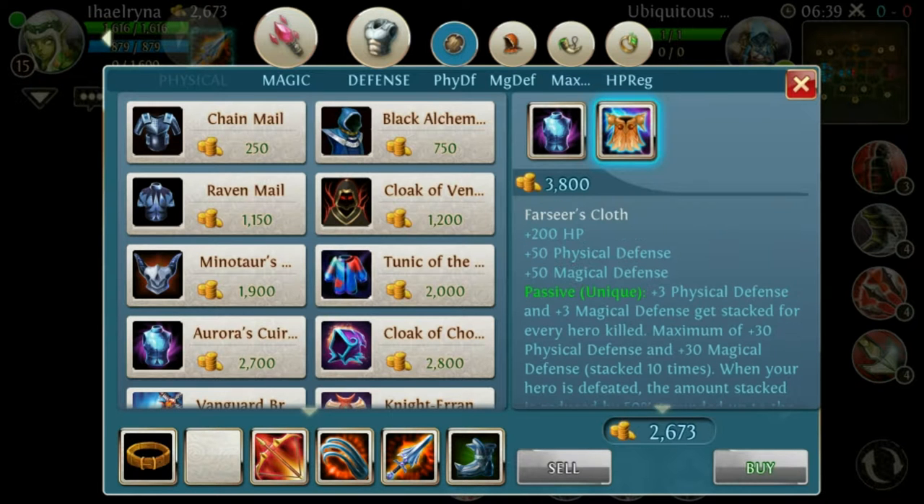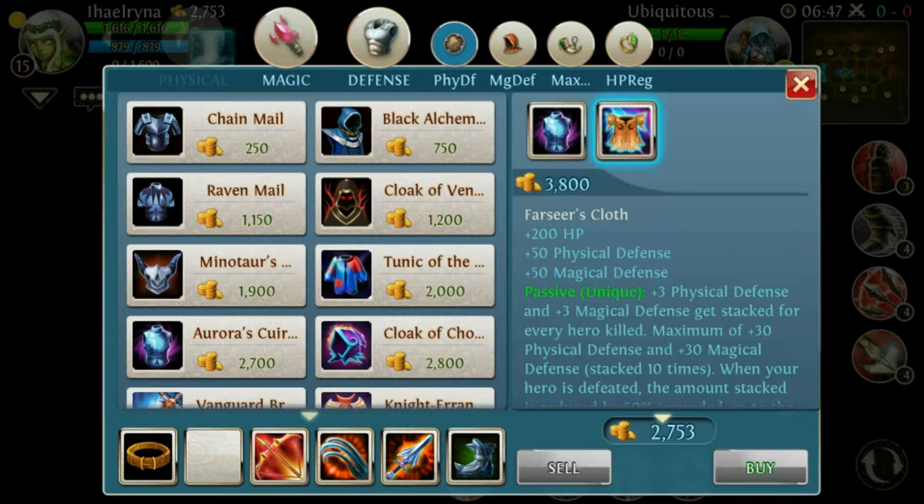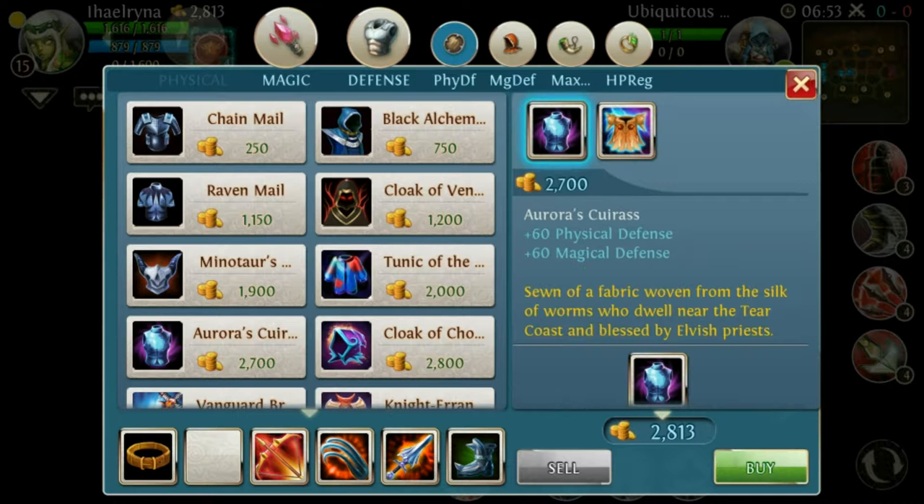If you're a good player, I would recommend buying this item. Here you get 60 physical defense and 60 magical defense, but the upgrade only gives 50 of each with 200 extra HP. That's not very useful — I would recommend staying at Aurora Oscuras and not upgrading it.